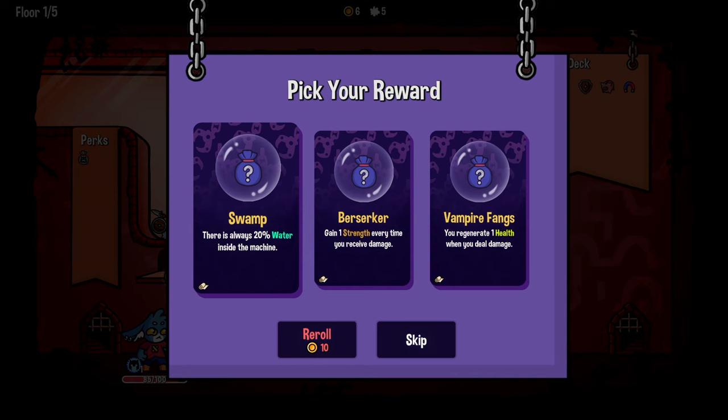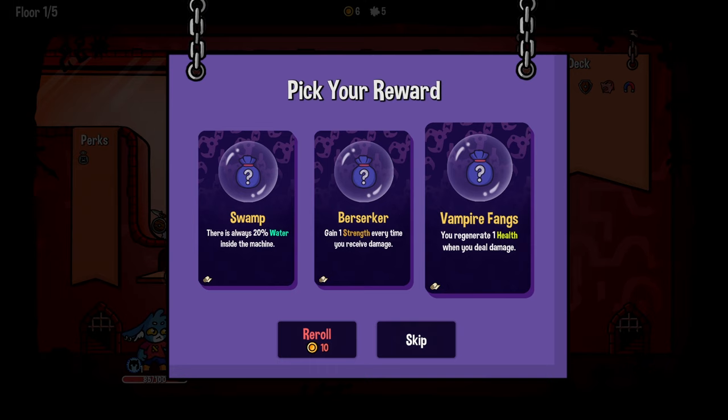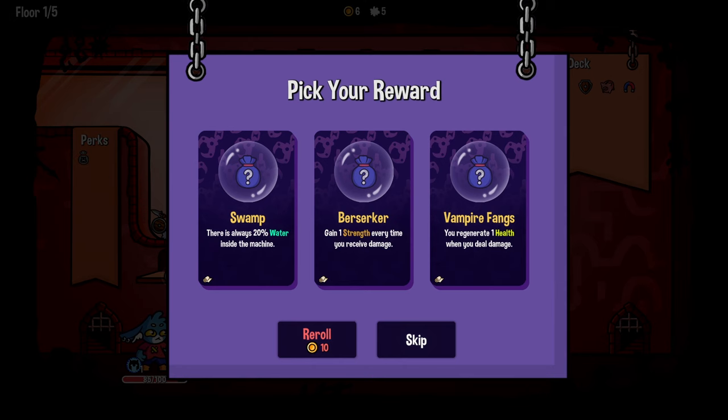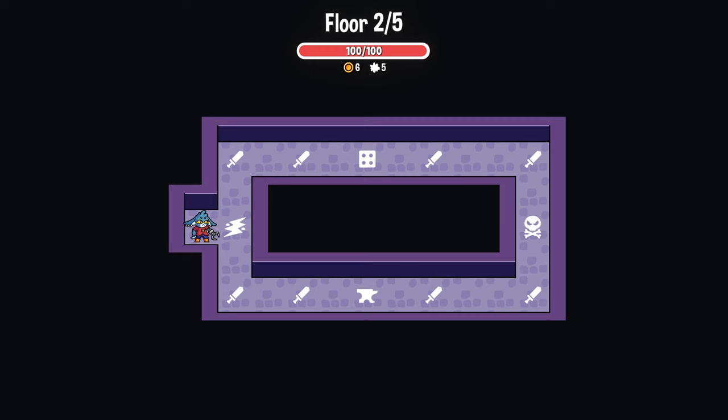Swamp - there's always 20% water inside the machine, so we can make certain things float if we want. Gain one strength every time you receive damage, or you regenerate one health whenever you deal damage. I feel like Vampire Fangs is just really strong longevity, especially if you're doing a lot of little hits. Right? Because if you end up switching the deck for big hits, it's less exciting.